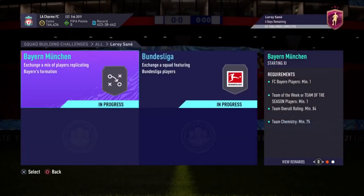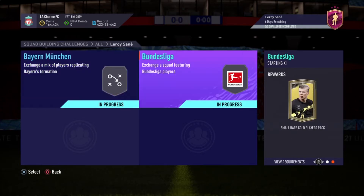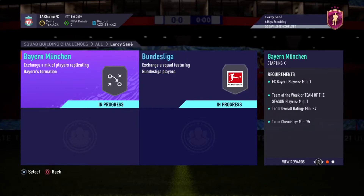Now let's get into the important part of this video which is the two SBCs. One is the Bayern Munich one which gives you a prime mixed players pack, and the other one is the Bundesliga one which gives you a small rare gold players pick. So without further ado, let's go ahead and show you what this is and how we can get ahead with the SBC solution.